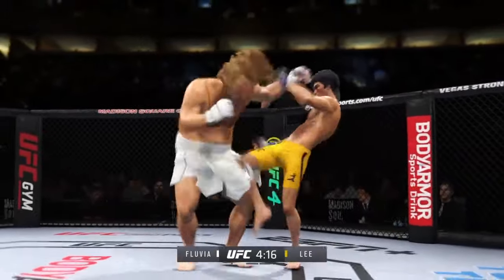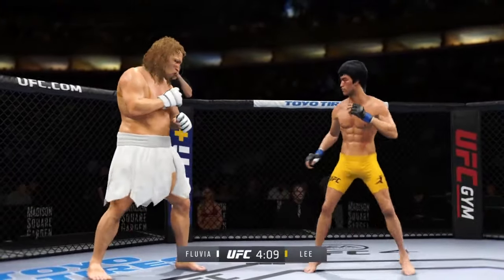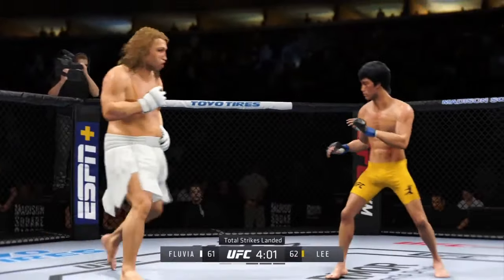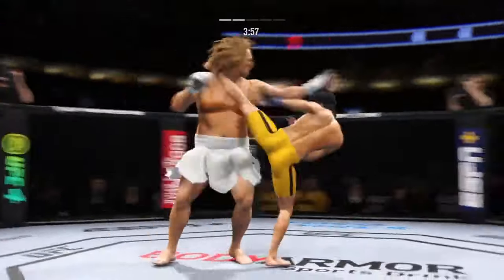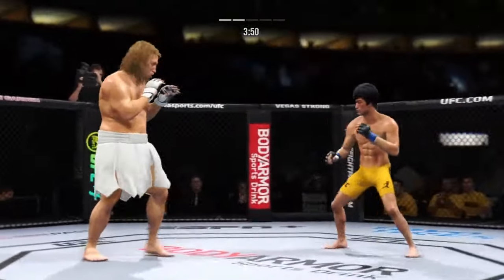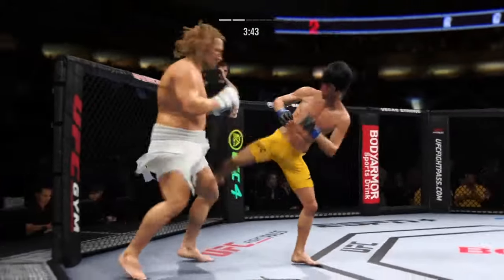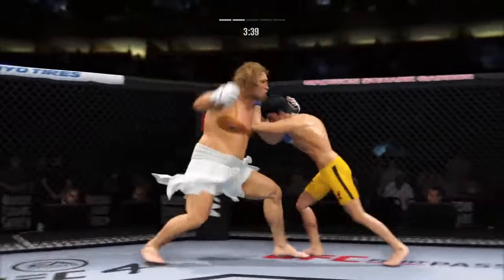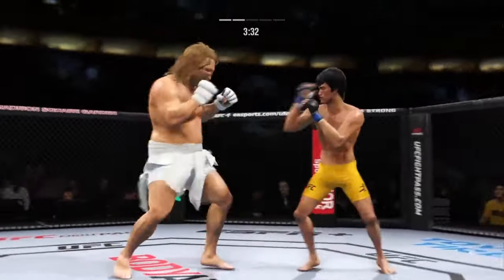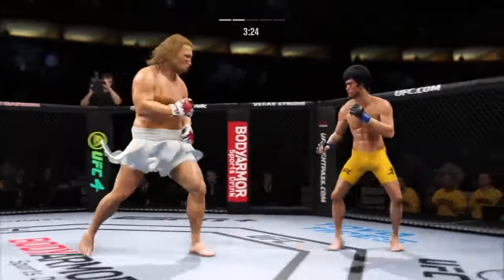Now he's got the Muay Thai plum. A good knee to the body there by Lee. Work his head! Single collar tie now. Nice job landing the knee there by the taller fighter. He goes back to that left kick once again — look at him whip his hip into that kick. Single collar tie now. Huge right hand! He's in trouble. He's hurt bad.